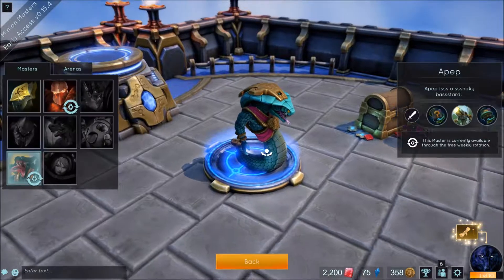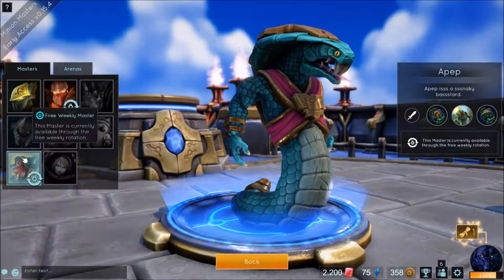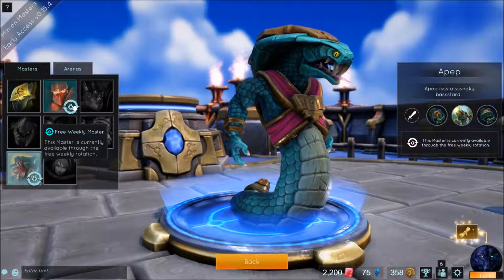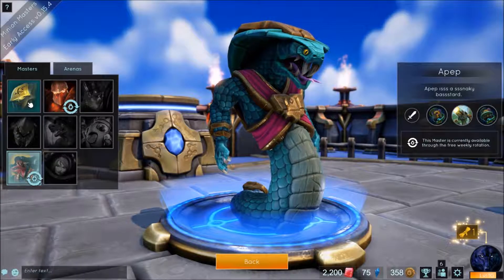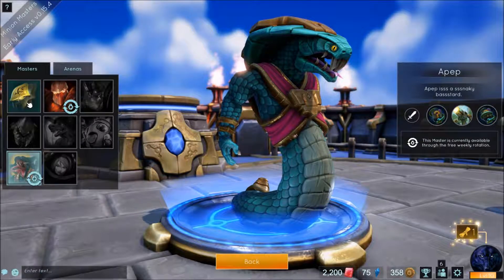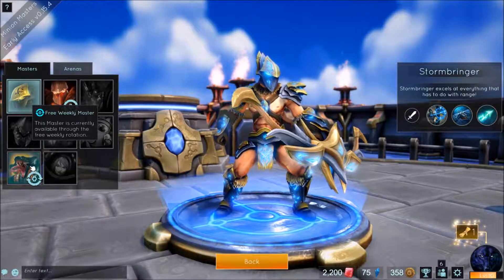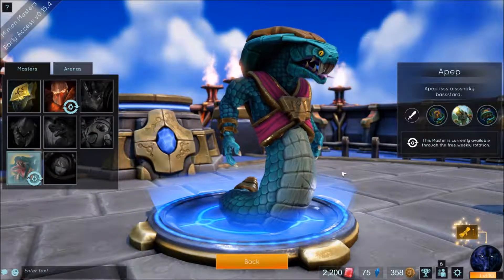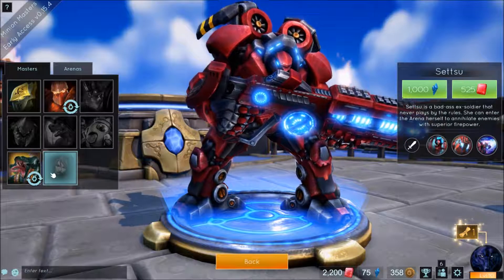In the center of the hub you have the master and arena selection. Right now there are eight masters in the game, each with different abilities and effects which trigger in game as you gather XP — more on that shortly. Typically you start with one master and there are two others on free rotation, which appears to change every week. Some masters look a bit like they fell in from another game — I'll let you decide where you think this marine-type master came from.